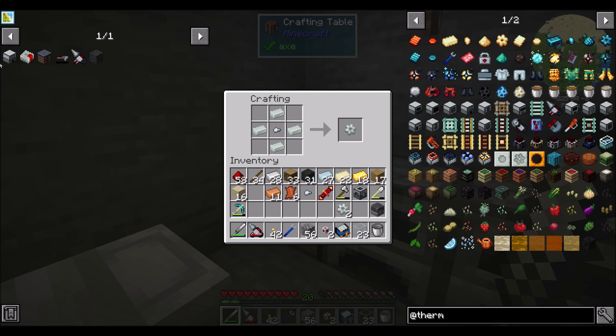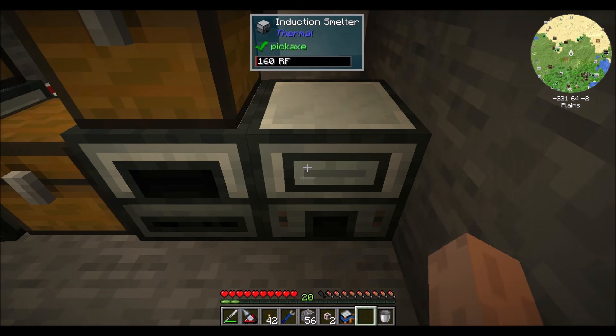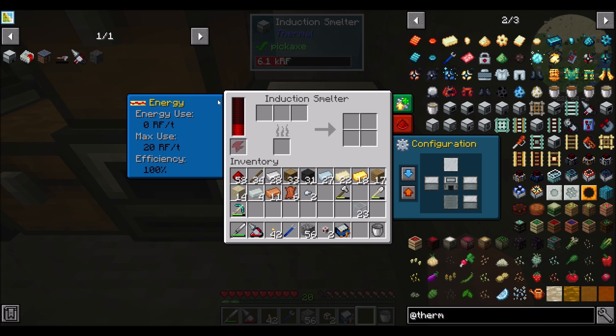Just need two of these and that looks cool. Boom — all the powers. Now this guy also only uses about 20 RF, so that's not too bad. Let's make a little bit more Invar — so now we can do iron plus nickel directly, and that's pretty cool.